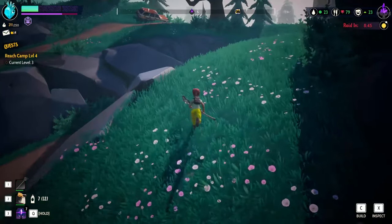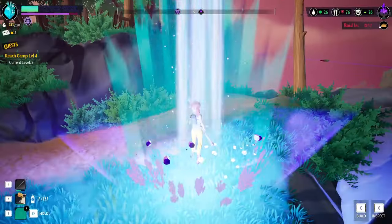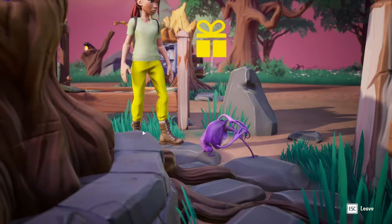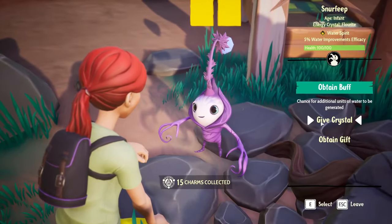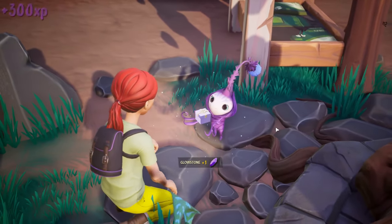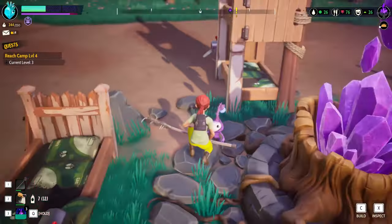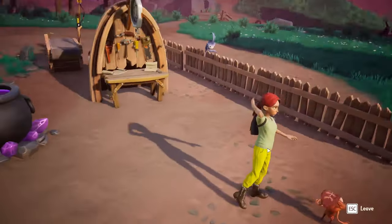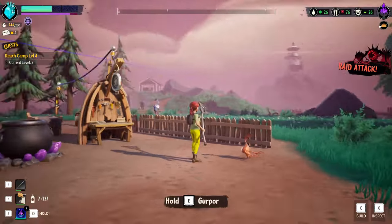I want to search it out and then head over to this island — we gotta head over to all the islands at some point. Okay, we're about to be part of a raid. Come on, give me the stuff. Obtained gift — a glowstone! Will you heal me too please? I need someone to heal me. Oh, health restored, okay good. Where are they? There's one.